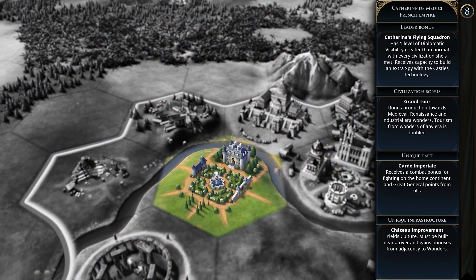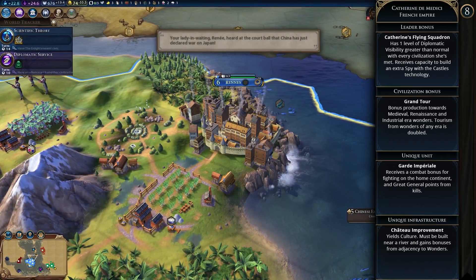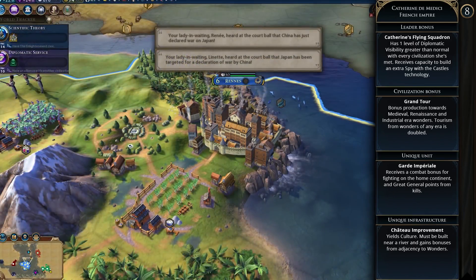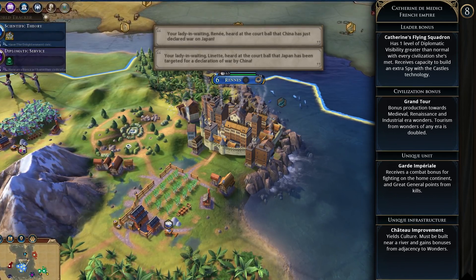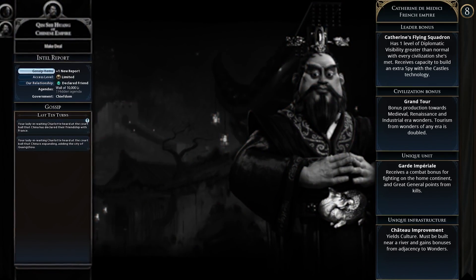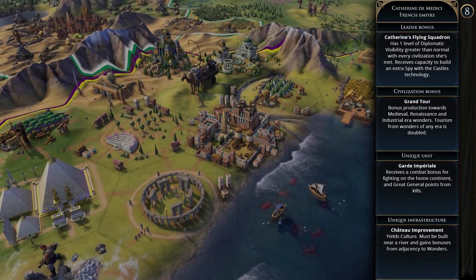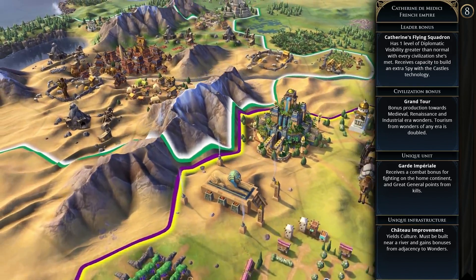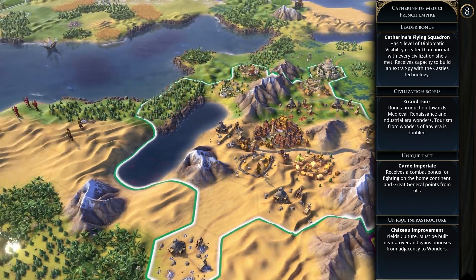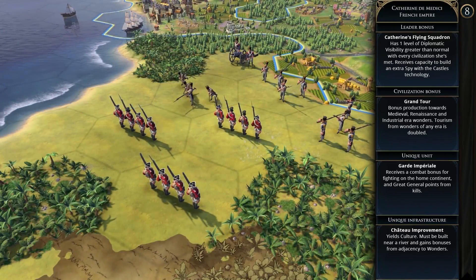Catherine de Medici's agenda is Black Queen — to gain as many spies and as much diplomatic access as possible, and she does not like civilizations who ignore espionage. France is a mid to late game civ, especially when spies come into play in the renaissance, and going for a culture victory is clearly a thing. The way I see playing France is focusing on culture early, pushing down the civics tree fast, and playing the diplomatic game of allying with other civs and becoming suzerain of city-states to help keep you safe.